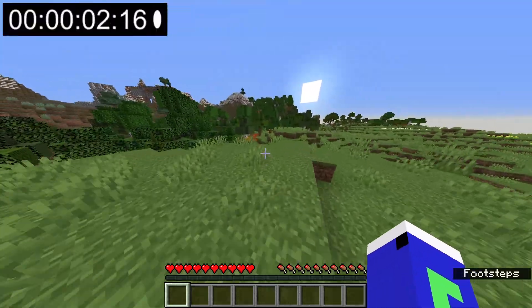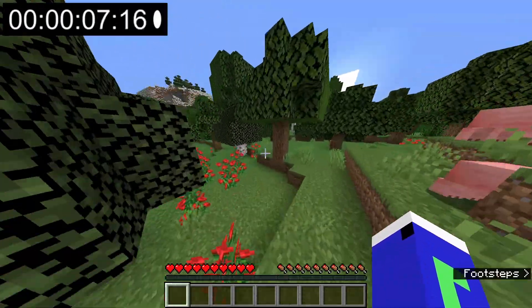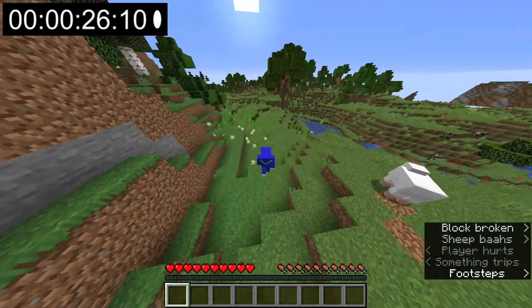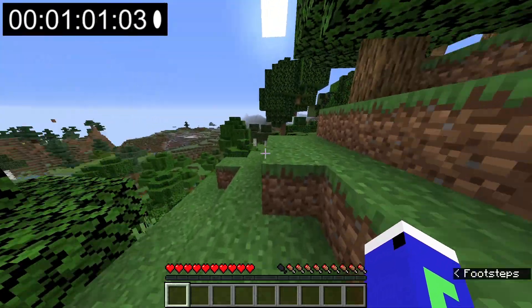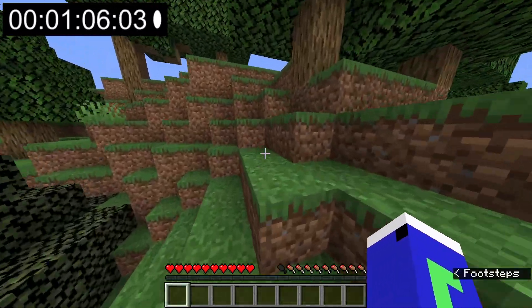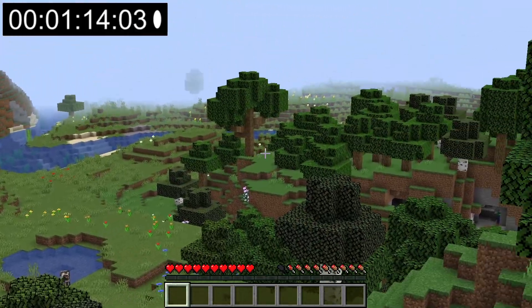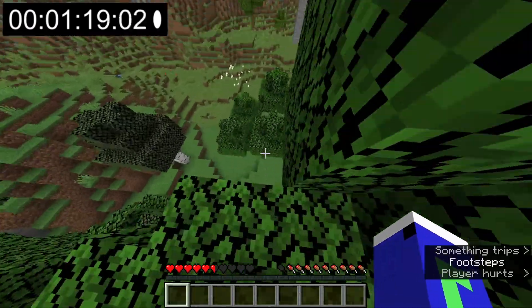I spawned in a plains biome and started running towards the trees and the mountains in hopes of finding a flower forest. I had to reset like five or six times in order to get a good seed because I just couldn't find a flower forest. One minute in, I was still running through the mountains. I saw a forest biome down there, but I didn't find any flowers. I went the other direction up the hill, looked down with my Optifine zoom, and finally found the orange tulips.